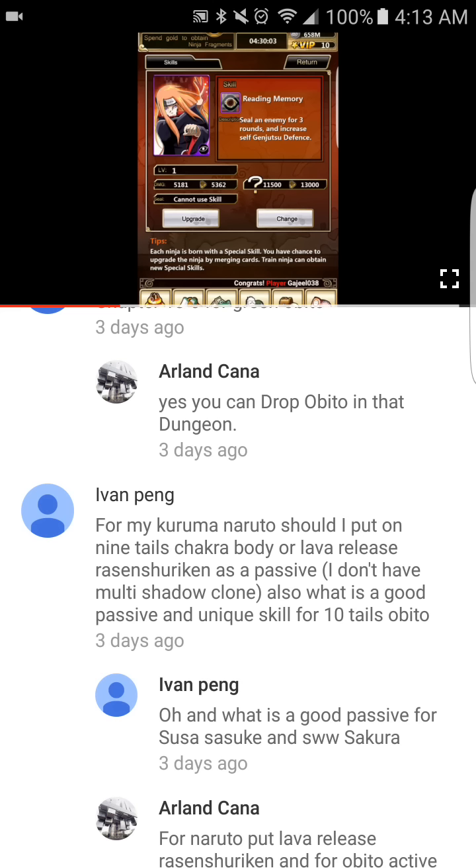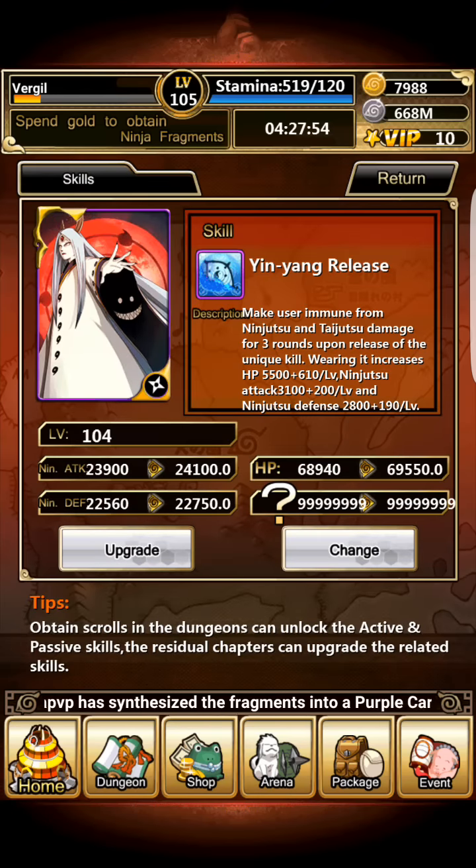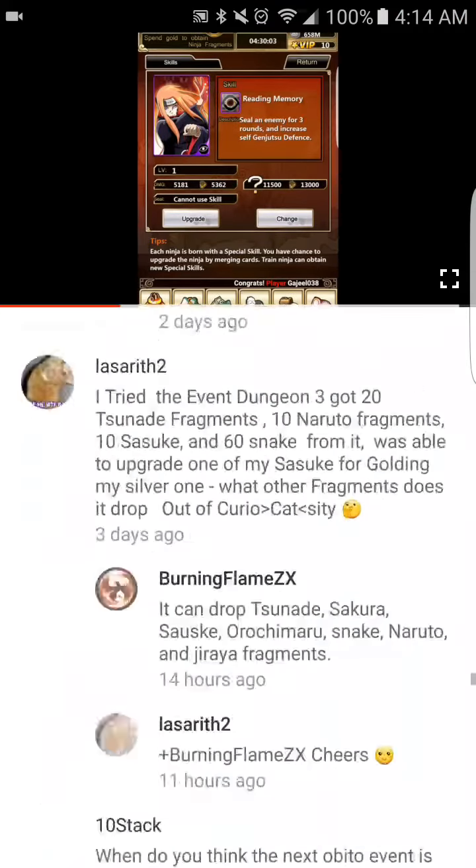For a good passive and unique skill for Ten-Tails Obito: Jinjuriki would be the best, but you need him at gold or at least silver. So for now, equip Yin Yang Release — it's in the shop for about 2,000 gold. It makes you immune to ninjutsu and taijutsu damage for three rounds after releasing your unique skill. It gives 5,500 HP plus 610 per level and 3,100 ninjutsu attack plus 200 per level. The best part is you can equip it to Obito at level 75, so you don't need to get him to gold, bronze, or diamond first.